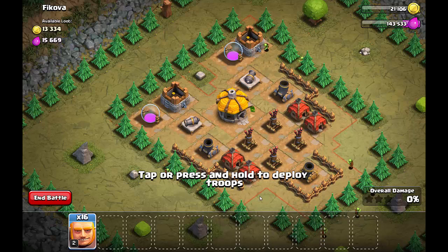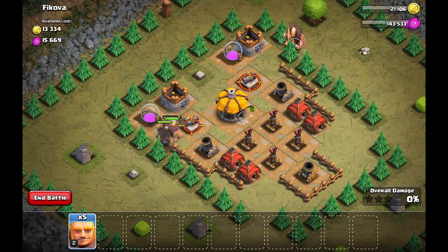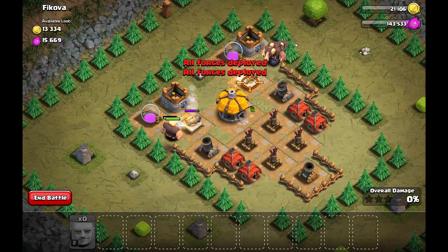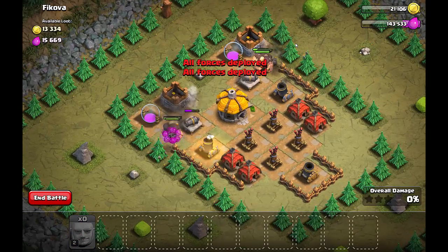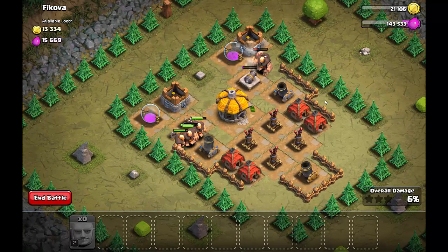I'm using 16 giants and what I'm going to do is send in half of the giants on either side of the cannons — half the giants on this side and half the giants over here. What's good about this is they take out those cannons pretty easily and then they move on to those two mortars, which are the main cause of the problems with sending giants in at the bottom.